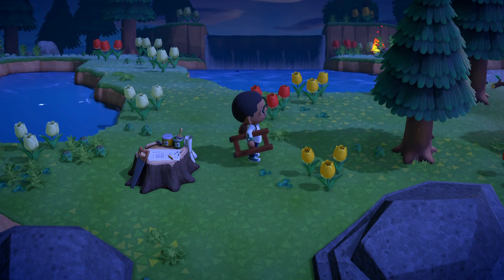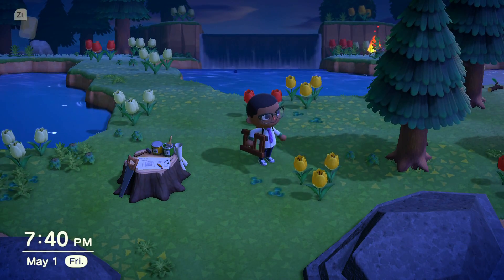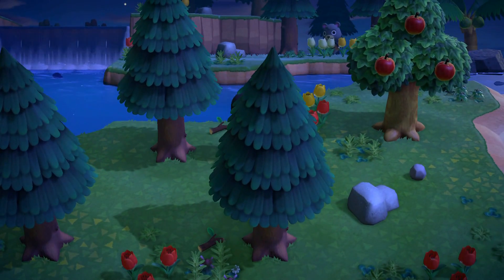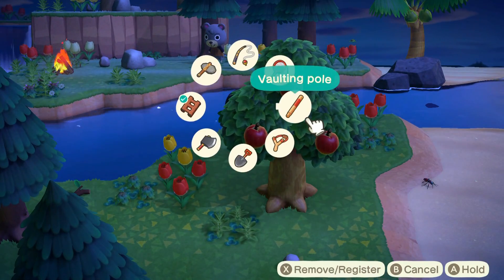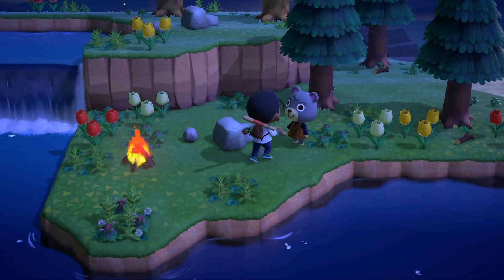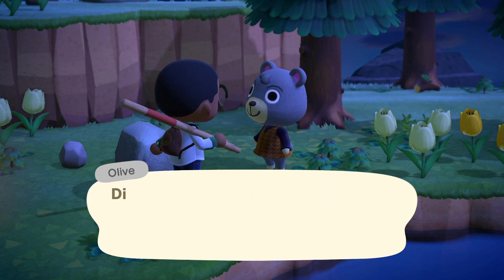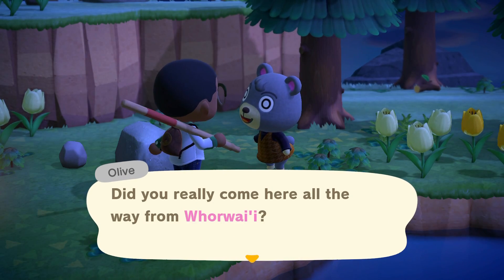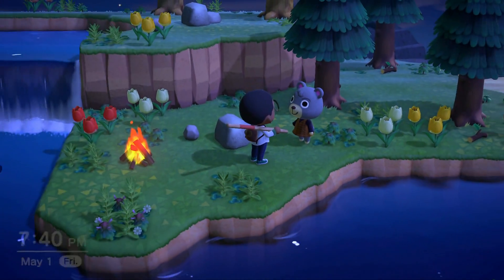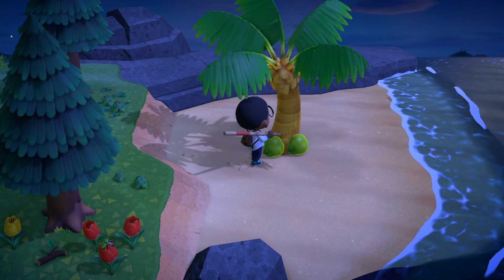Oh, who is that villager hiding behind these trees? Just let it be Apollo — I just want Apollo. Not Apollo. Who is this? I came all the way from Hawaii. Let's just steal the natural resources from this island and go.